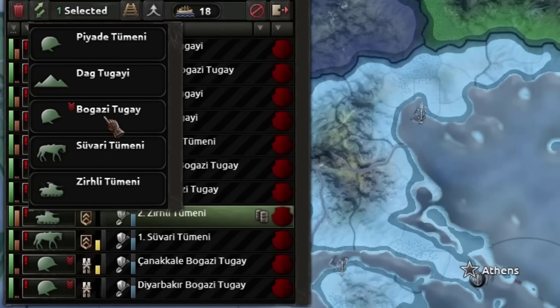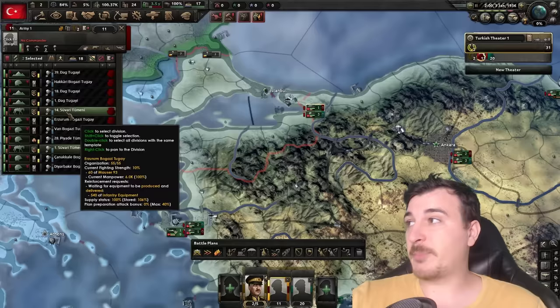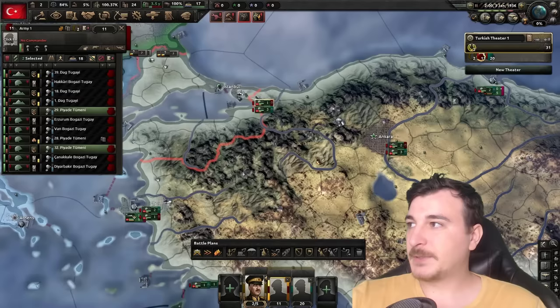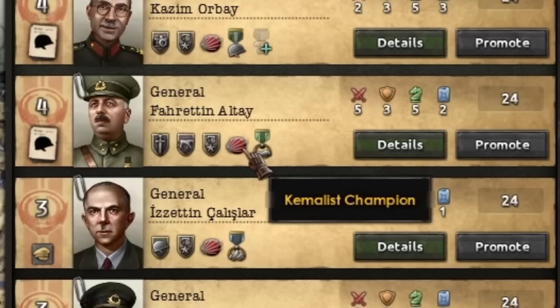Let's start playing. I'm going to change our one tank division to a regular infantry template since I'm not going to have any tanks, at least in the first bit of this campaign — I cannot afford any of those. And I'm going to change these divisions over here to the regular infantry template as well.